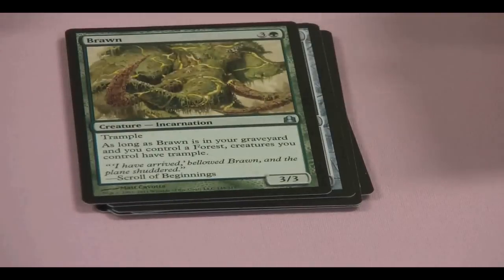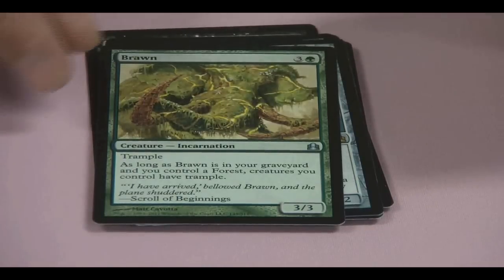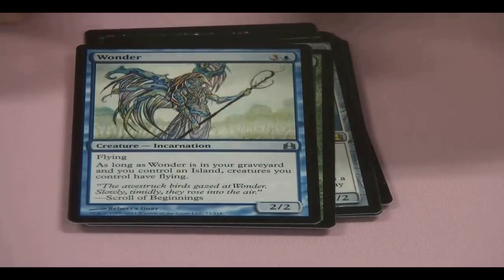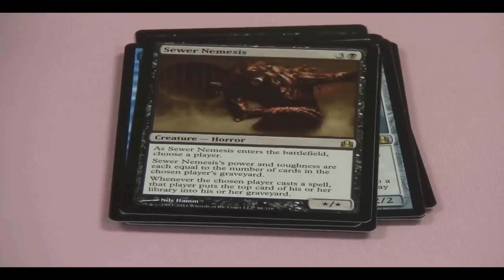Brawn is one of those graveyard effects — if you have a Forest and him in your yard, all your guys get Trample. Wonders is the same thing but Flying with Islands. Sewer Nemesis is another new card — his power and toughness are equal to the number of cards in the chosen player's graveyard.